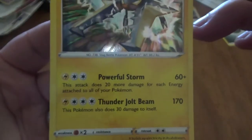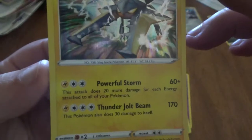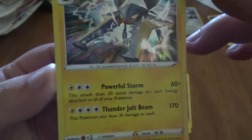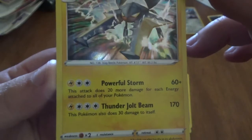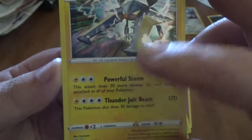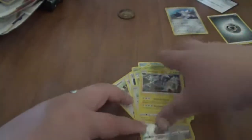Powerful Storm — this attack does 20 more damage for each energy attached to all of your Pokémon. Oh my god, that's a lot. And then Thunder Jolt Beam, 170 for a Lightning and 3 Colorless, but it also gets a little bit of recoil damage.